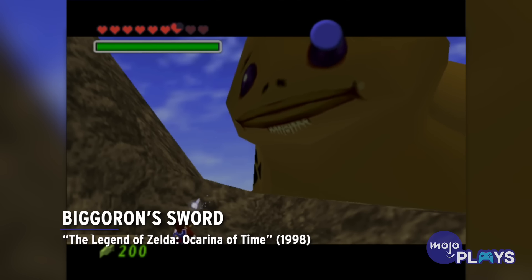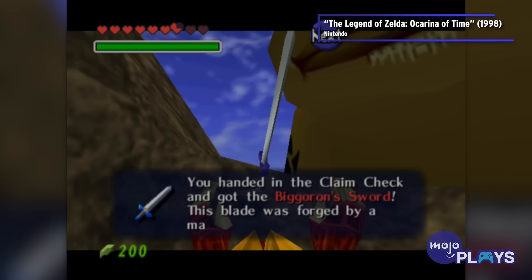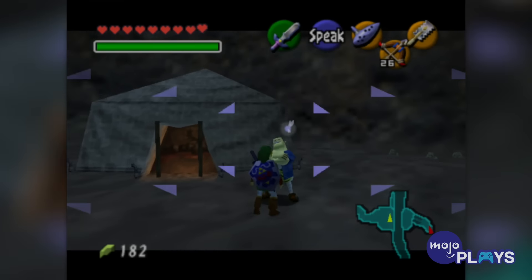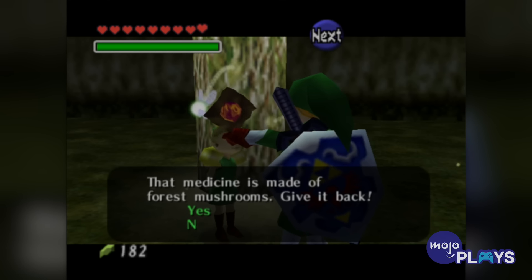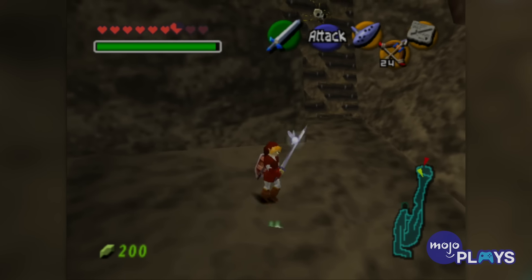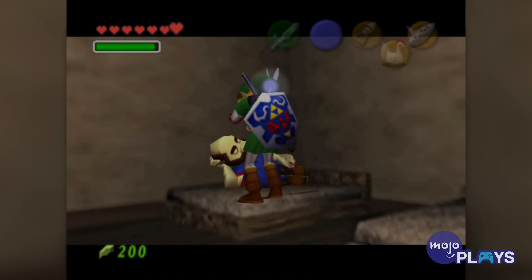Big Goron Sword — The Legend of Zelda: Ocarina of Time. Adult Link's trading quest in Ocarina of Time is famous now, considering how beloved the game is, and how it leads to the intensely powerful Big Goron Sword. But playing through it without knowing the order, what you're meant to do, is pretty obscure. It starts in Kakariko Village, where the Cuckoo Lady gives Link an egg to wake up a heavy sleeper. Easy stuff.